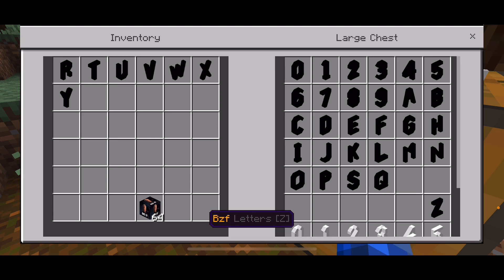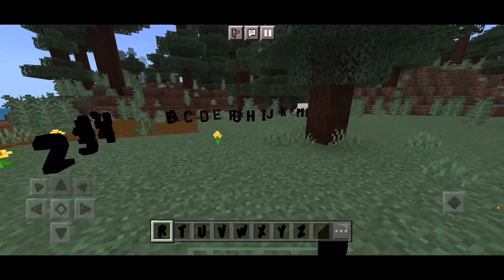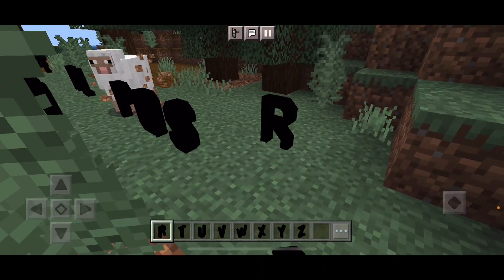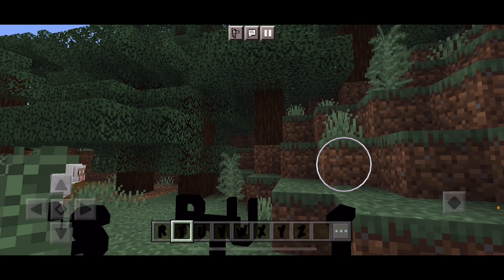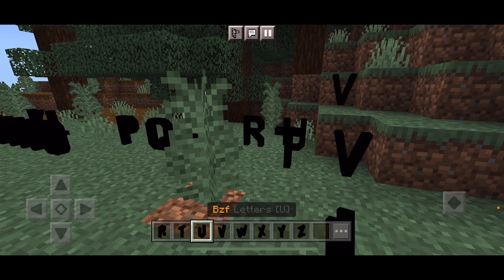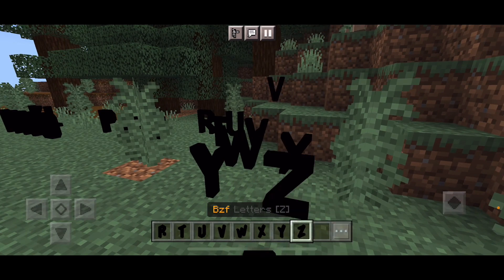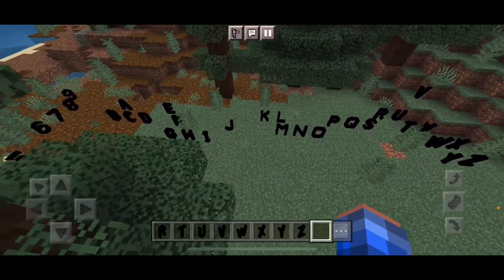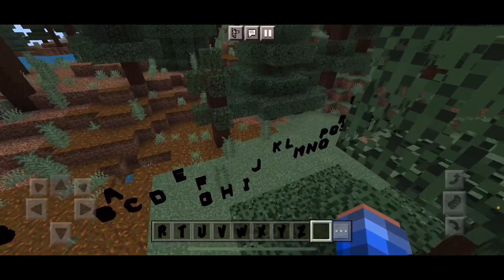I have to say the signs look really good. Now let's place the rest of the alphabet. And apparently this sheep wants to learn. I'm just placing these around here, sheep. V, U, W, X, Y, and Z. Here's what they look like, how they look in the game.